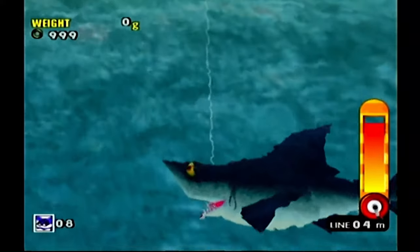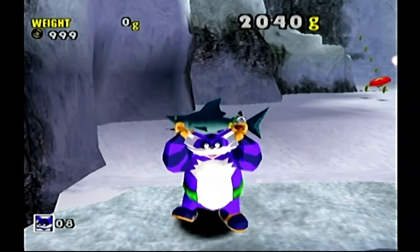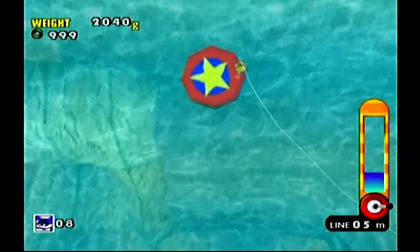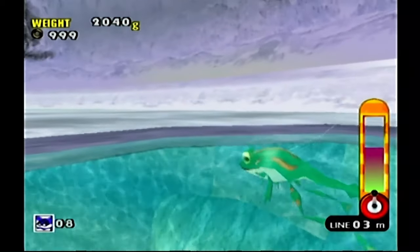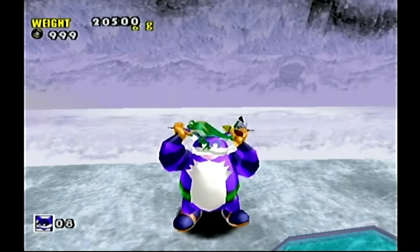Look at this — we caught a shark! I could've caught the A rank! That's crazy. Man, I wish you could double up on getting emblems, just skip ahead to the two thousand. There we go. Then you get Froggy on top of that.